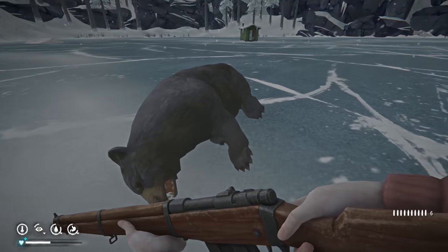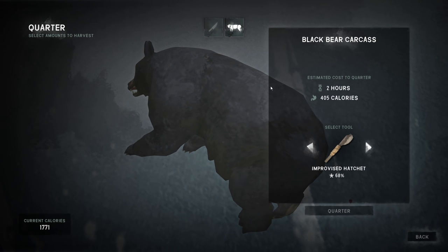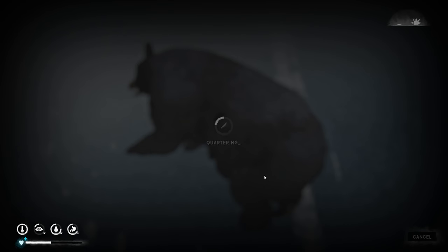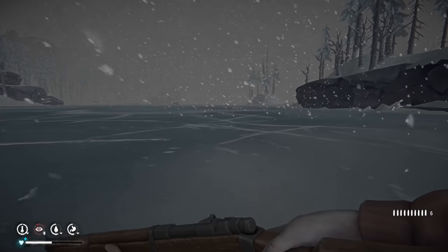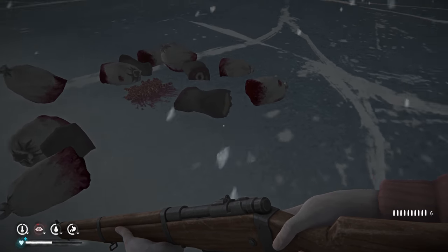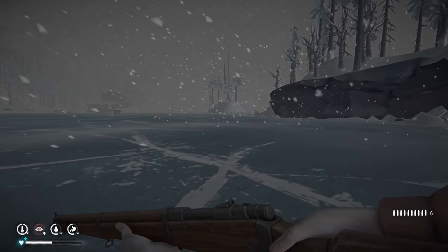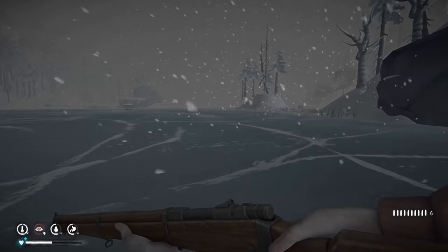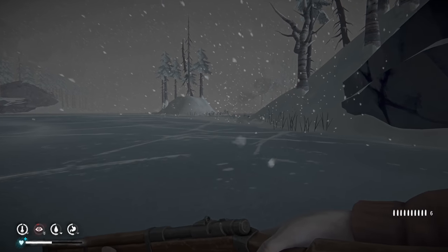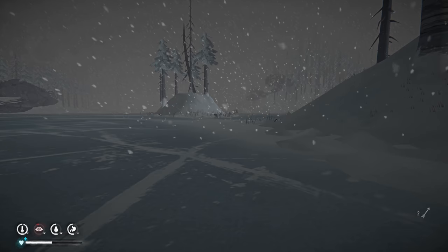We got the three arrows back. I'm gonna go ahead and quarter him up here. All right let's keep going - I'll take the bear hide, won't cost anything to carry that, won't attract animals. But I'm getting too tired to carry too much and I want to get back and recover fully. I'm at 50 health. We did get ourselves a bear - it was a bit messy and sloppy, not quite as nice as my revolver moose kill, but it worked.